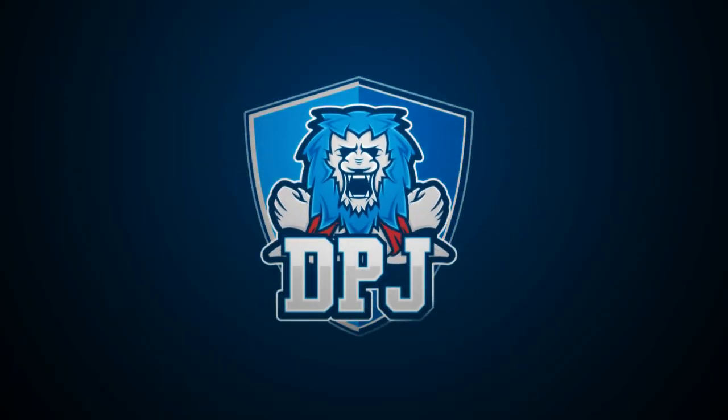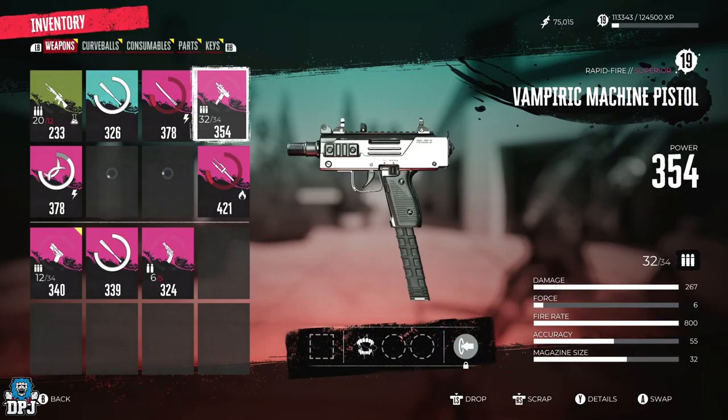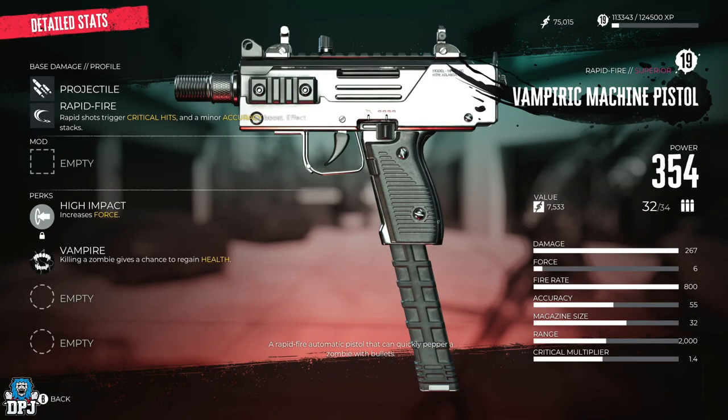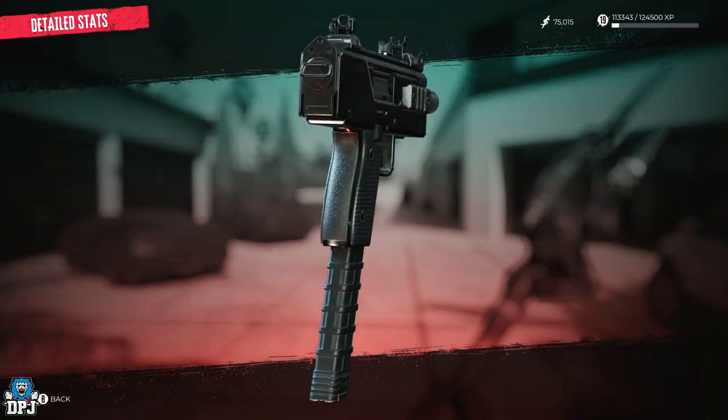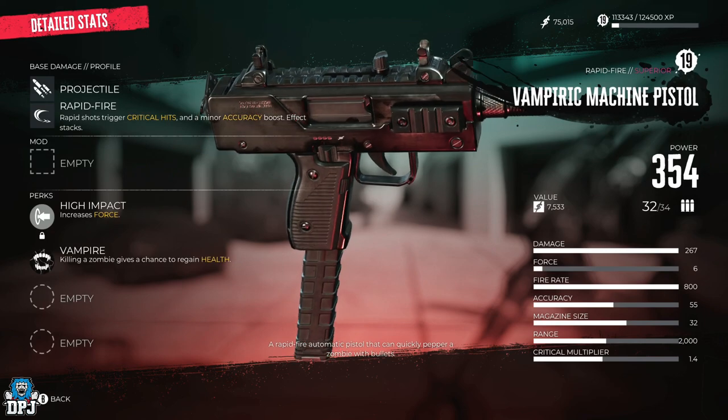Eddie's toolbox is a locked container you may have come across real early on. This locked box is at the back of Emma's Mansion, sitting on the back of a truck. Today I'll explain exactly how you unlock this box and what you get from it.